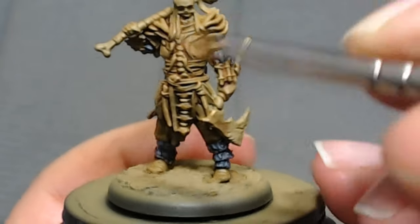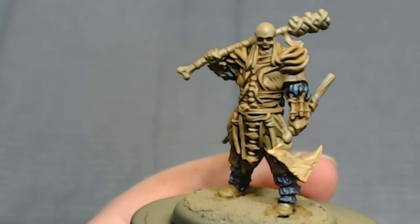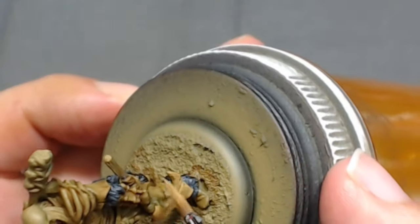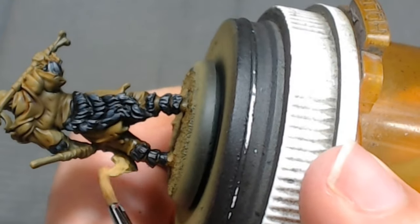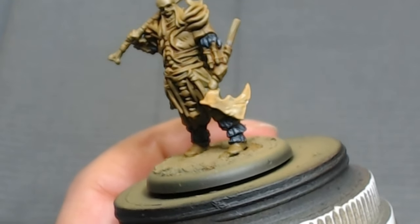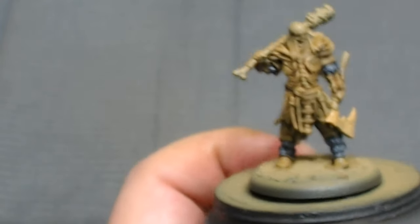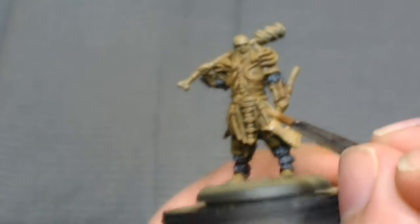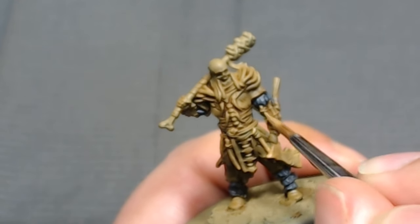I mixed the Leather Brown with P3 Menoth Base. I feel like those two colors mixed together give you a nice start for some aged bone — it just looks nice. One thing you'll notice as I start painting this model is that the color is starting to blend in with the greenish brown we've painted on the model. But we're going to be highlighting the bone several times, so I wouldn't worry too much about that.